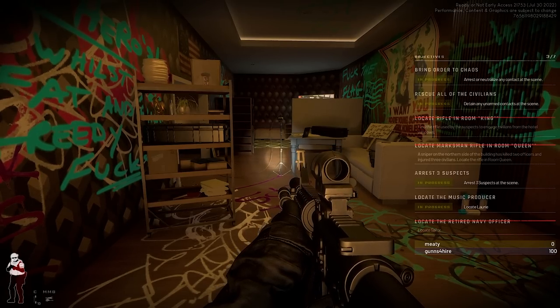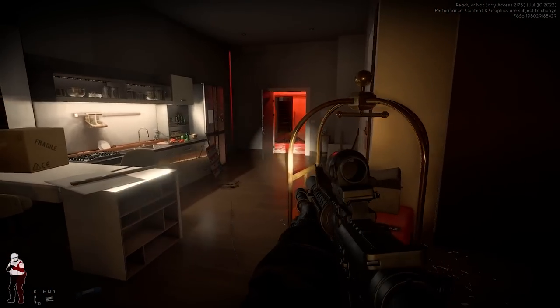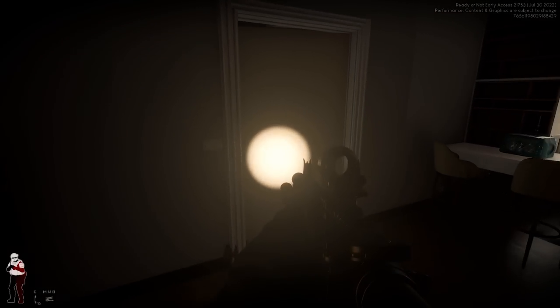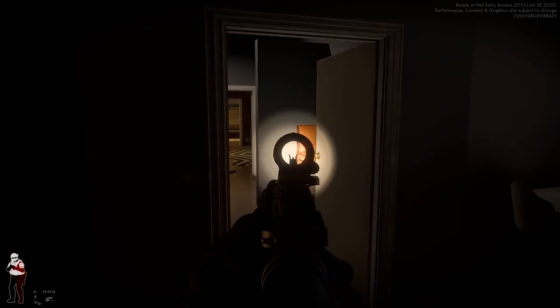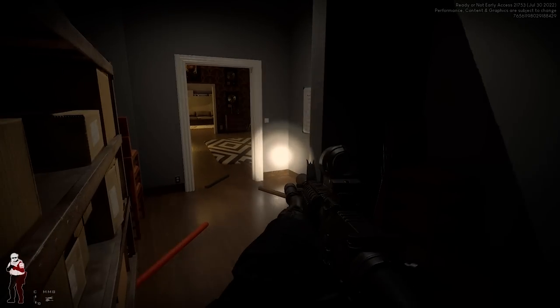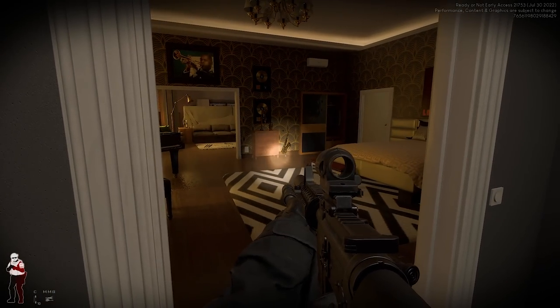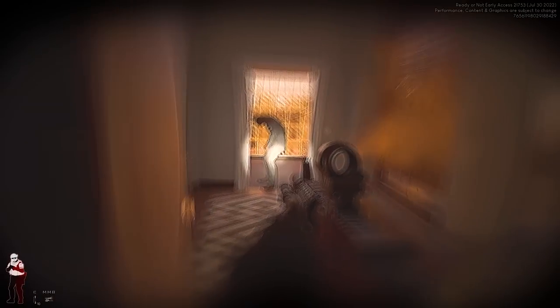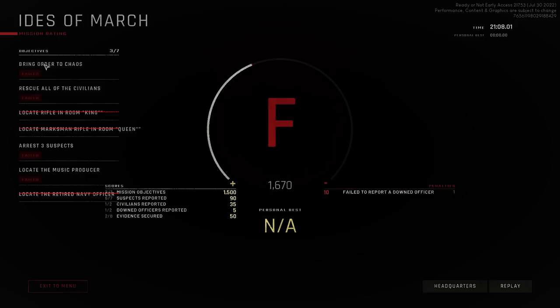I need one more suspect arrested. I've got to locate Lori - we got the sailor, the music producer. This is a tight room. Put your hands up - that doesn't sound good. Get down, I want to see hands, put your hands up! He came behind that other dude - there was a guy behind him and a guy behind me shooting. That's a tough one - you've got to really slow play it. One wrong peek and you're dead. We need to get more flashbangs equipped. Hope you guys enjoyed that one!